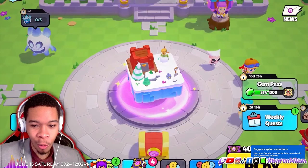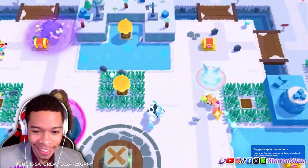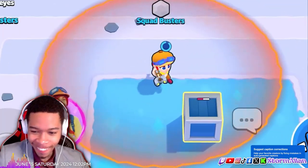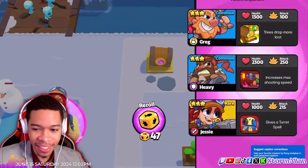Is that a new level already? Well I just spotted that — oh, skins! Yes, let me do this properly. Jesse, let's go! Her pet turret spawns after opening a chest.